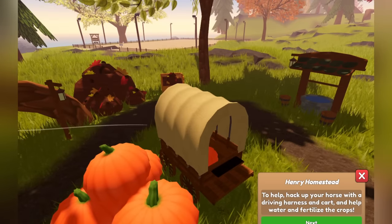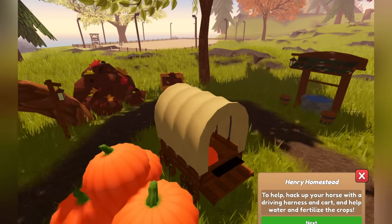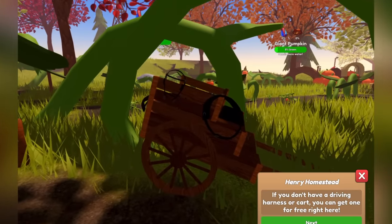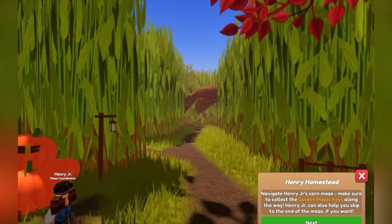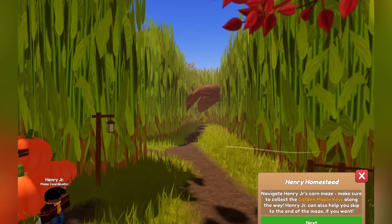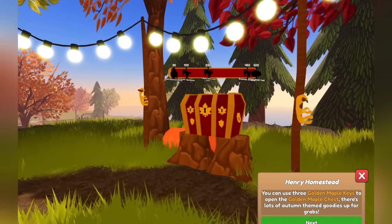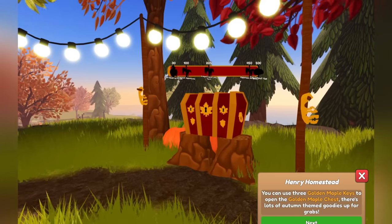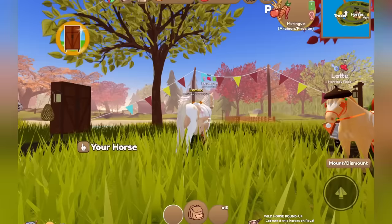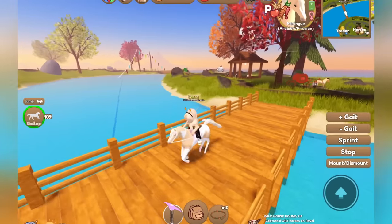Henry can be found over at the pumpkin patch — you should give him a hand growing giant pumpkins and you'll be rewarded with golden maple keys. Tack up your horse with a driving harness and cart to help water and fertilize the crops. If you don't have a driving harness or cart, you can get one for free right here. Navigate Henry Jr's corn maze and make sure to collect golden maple keys along the way. Henry Jr can also help you skip to the end of the maze. You can use three golden maple keys to open the golden maple chest.